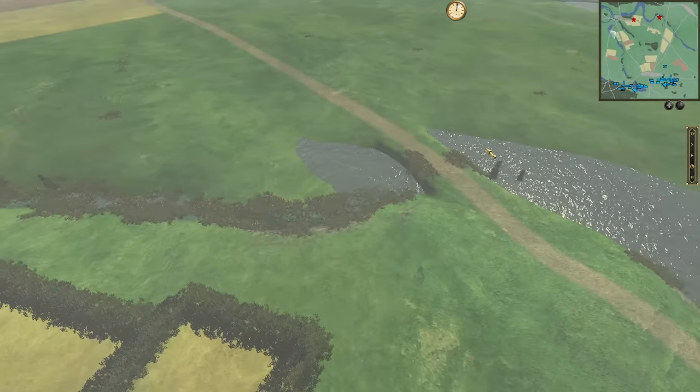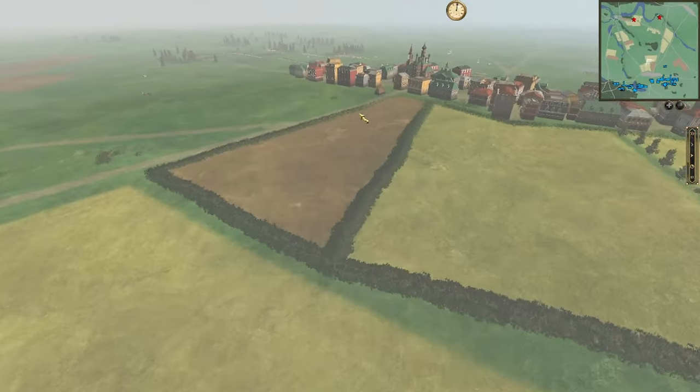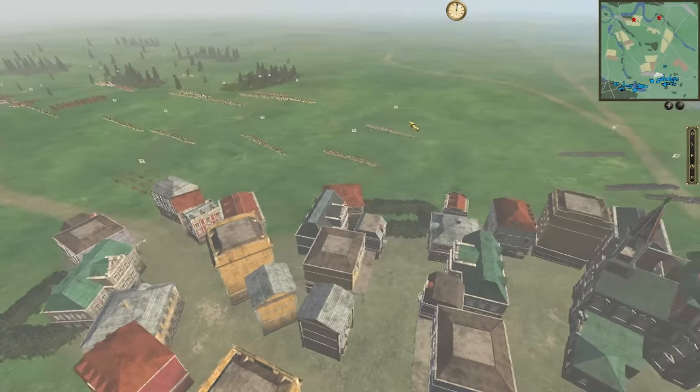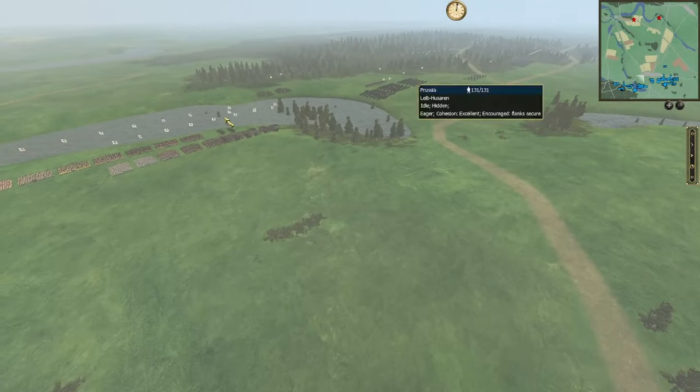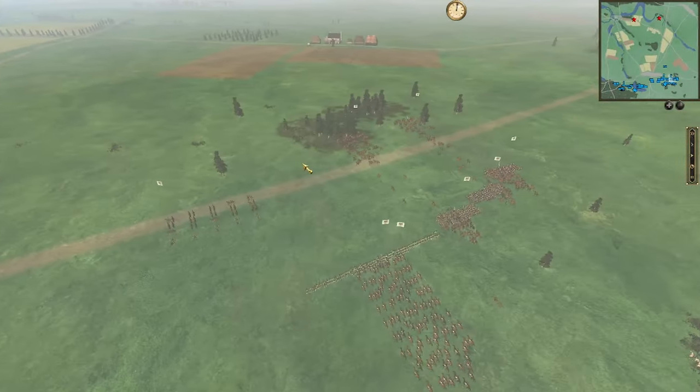There's also the bridge, which is worth two, so plenty of points to go for. I'm going to make a cut as we're just getting into the deployment phase — two Prussian armies can't move right away on a 60-minute timer — so we'll jump back with some action.